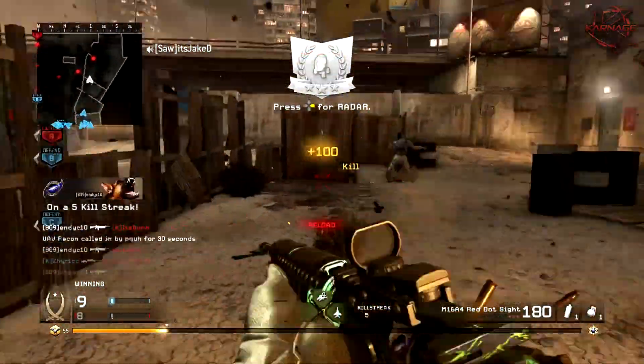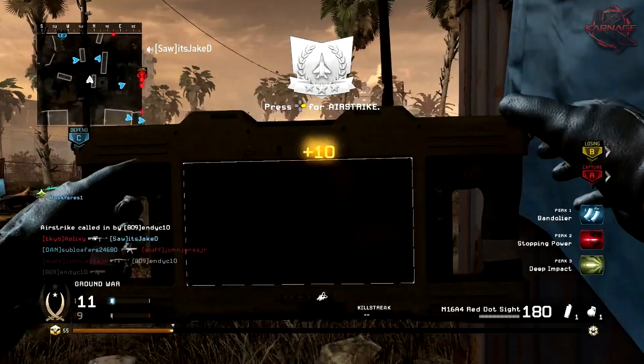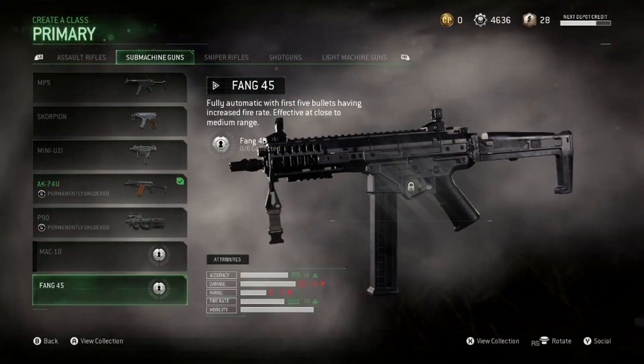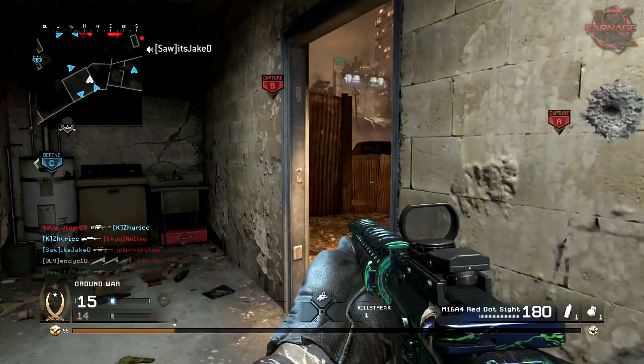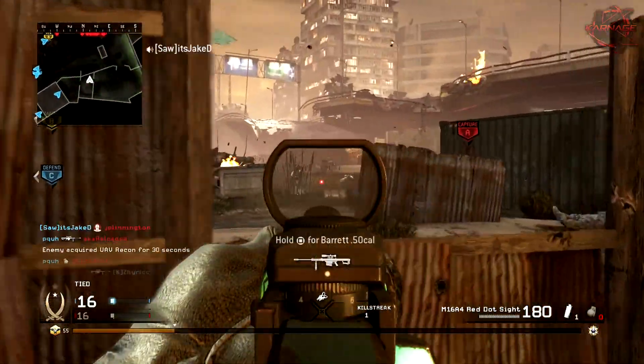Now the next one is a submachine gun. This is probably going to be a very fun, cool weapon to use. It looks really cool and it's called the Fang 45. It reads as fully automatic with the first five bullets having increased fire rate, effective at close to medium range — obviously expected for an SMG. Damage is pretty good, honestly — it's the second highest out of the five stat categories: accuracy, damage, range, fire rate, and mobility.